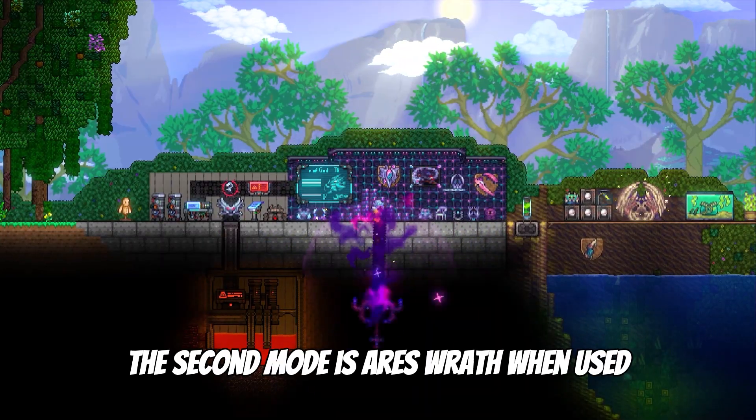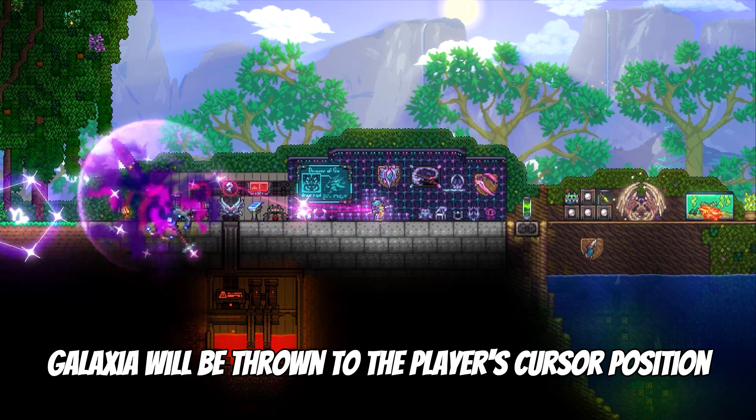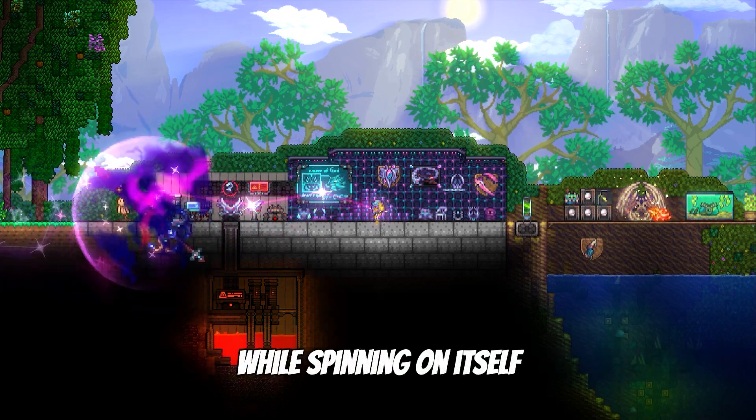The second mode is Ares' Wrath. When used, Galaxia will be thrown to the player's cursor position and follow it around while spinning on itself.